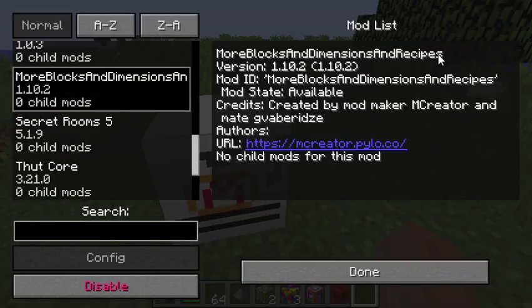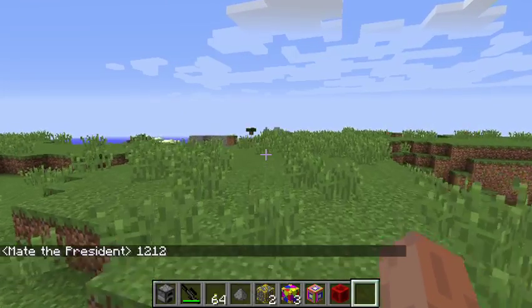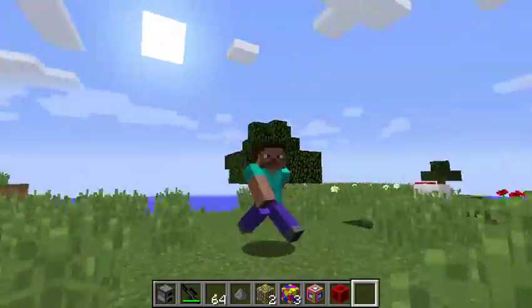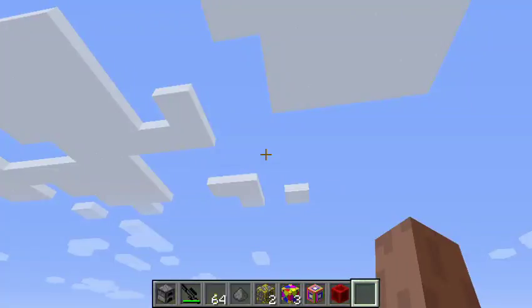Let me use the mod options — did it change the name? More blocks and dimensions, and a recipe. It's a stone. There's something that happened — I changed it to my username and now it has a Steve skin. So I'm finally a boy, not a girl, because I'm a boy in real life.